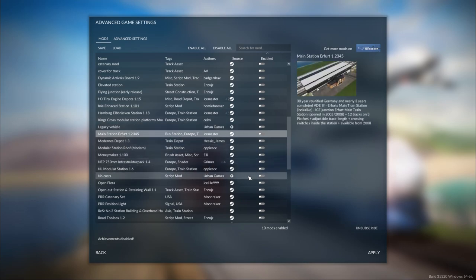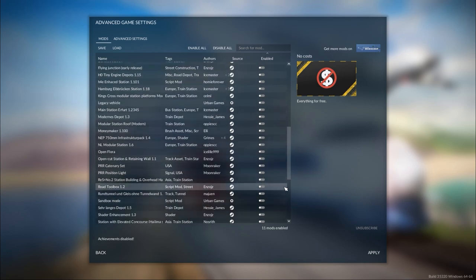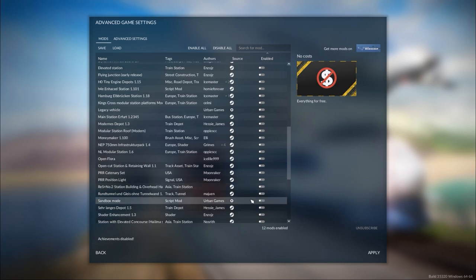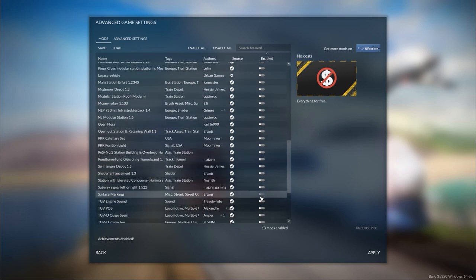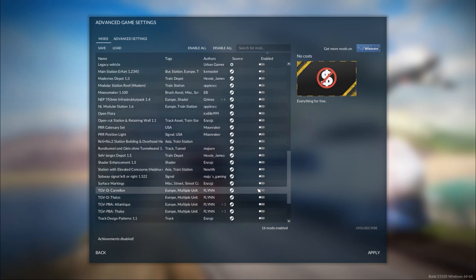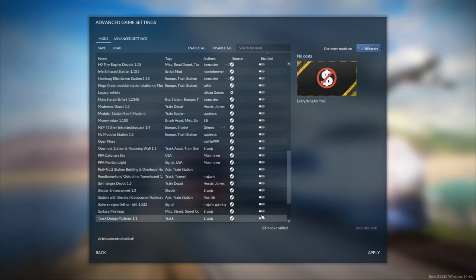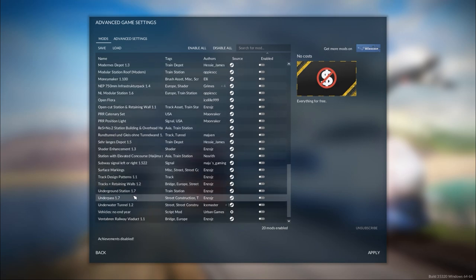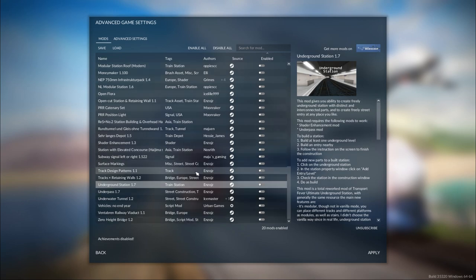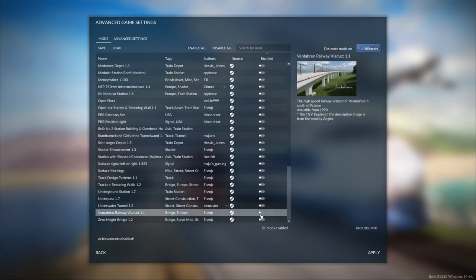No costs — I need to do that one. Road toolbox — we definitely want that one. We want the TGV, the TGV pos, I'll do all the TGV ones as well. Underground station — we don't want that just yet but we can enable it later. Do the viaducts — that would be nice.